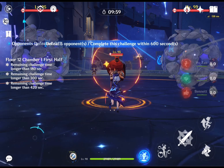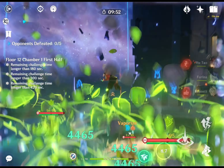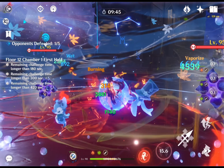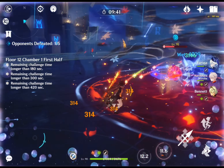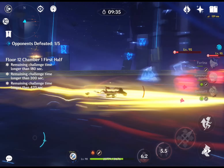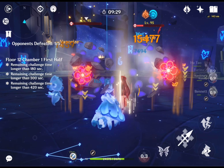Moving to Kazuha's best vaporize team: this team focuses on maximizing damage from Hu Tao's pyro element to create vaporize as well as enhance her elemental burst damage. Hu Tao's elemental burst applies AOE pyro damage to trigger Furina's hydro and create vaporize, and with the help of Bennett and Kazuha, Hu Tao can deal more damage — Kazuha's elemental burst also makes it easier to apply AOE. Be conscious of Hu Tao's HP interaction because of Bennett in the team.